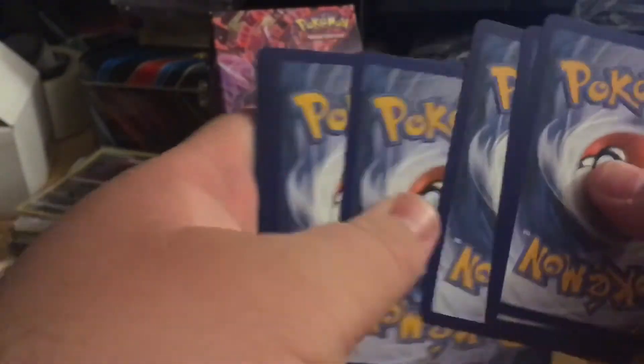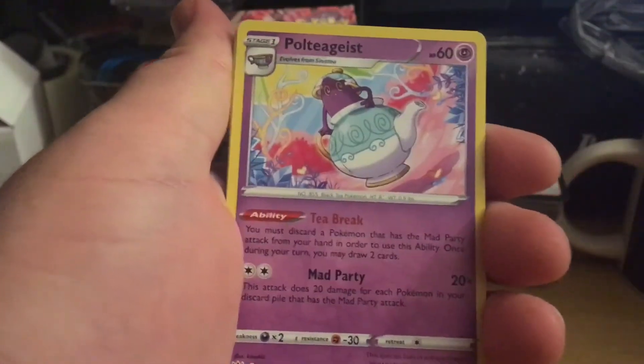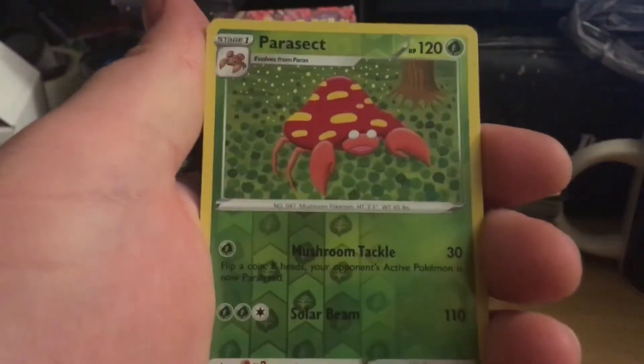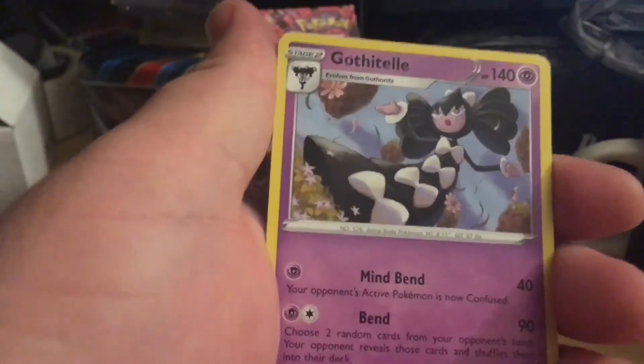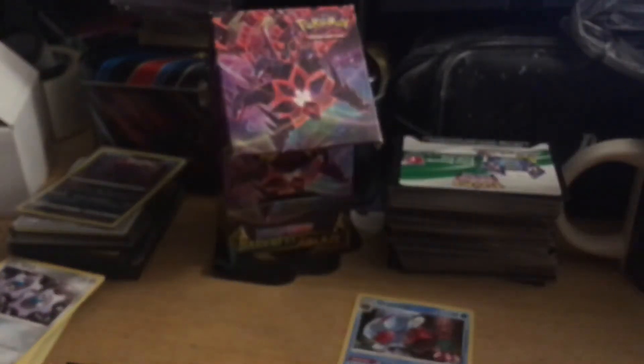Looking for a gold or a rainbow or something. Lightning energy — Galarian Darmanitan, Ursaring, Polteageist, Dunsparce, Electrike, Galarian Mr. Mime, Grimer, Clinkz, Parasect reverse, and a Gothita non-holo. Alright, it's not looking good for me right now — all I got is one holo.